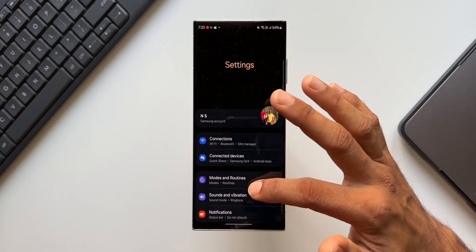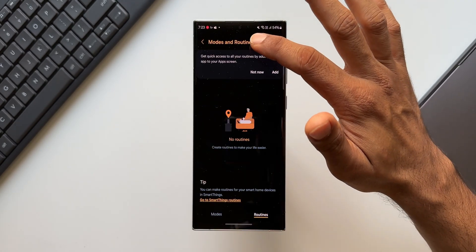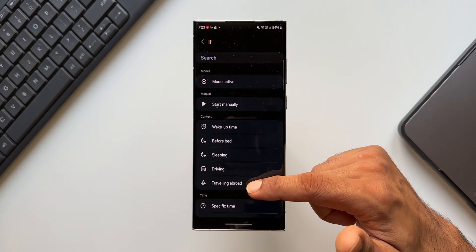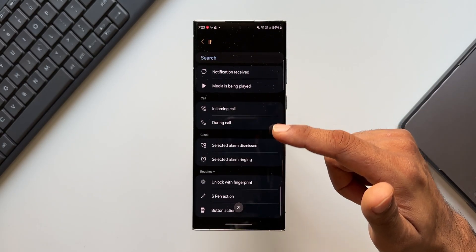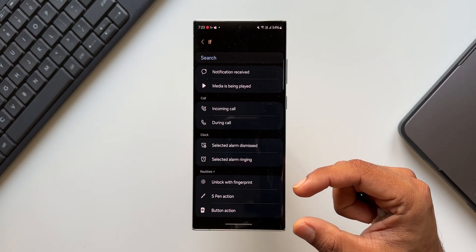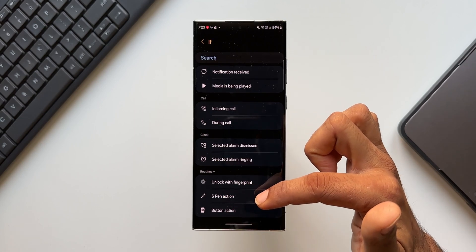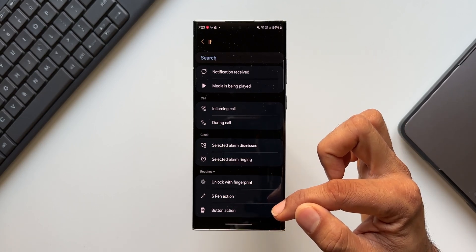After adding the Routines Plus module in Good Lock, go back to Settings, tap on Modes and Routines, then tap Routines and create a new routine. Tap on IF condition and scroll all the way down. You can now see a Routines Plus section with three additional IF condition options: 'Unlocked with fingerprint,' 'S Pen action,' and 'Button action.'